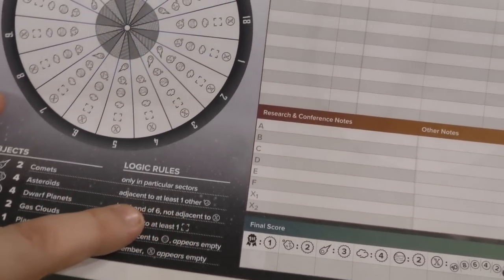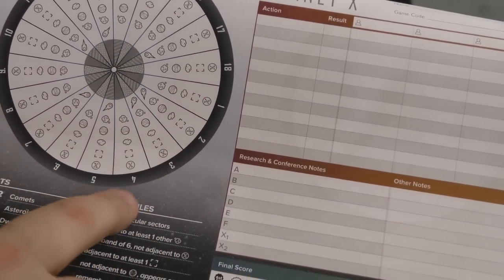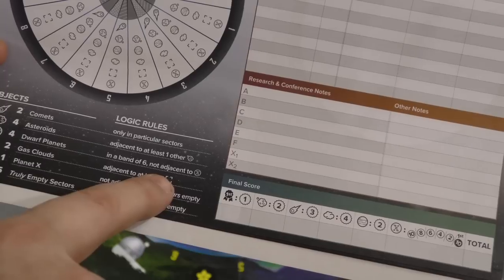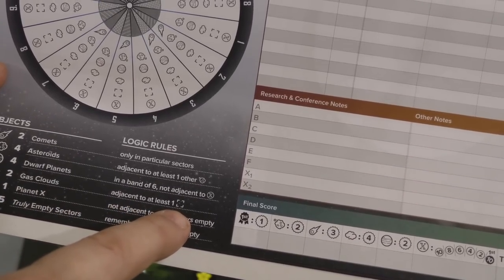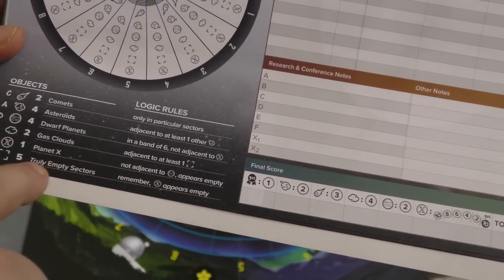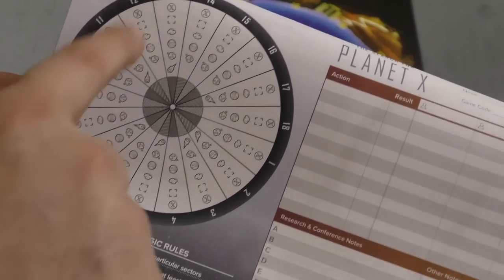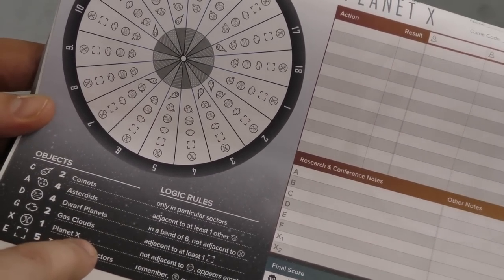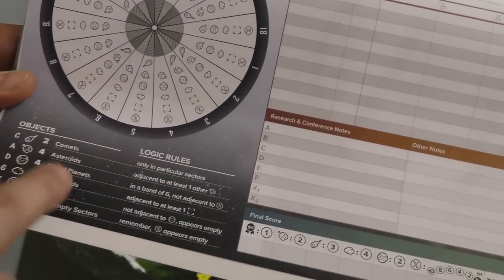There are four asteroids total, so there's either two groups of two or one group of four. Dwarf planets are in a band of six, so if there's a dwarf planet in 16, there can't be one in four, five, six, seven, eight, nine and so on, because there has to be a band of six. Also, if I find a dwarf planet, I know that Planet X is not adjacent to it. Gas clouds are always adjacent to at least one truly empty sector. Planet X is not adjacent to a dwarf planet. And truly empty sectors — there's nothing there. Remember, many times when you search for a sector it will say it's empty — that means it's either truly empty or it could be Planet X. So Planet X looks like it's empty, but it's not necessarily truly empty. These are the basic rules that apply to every game.